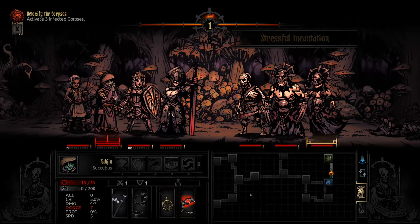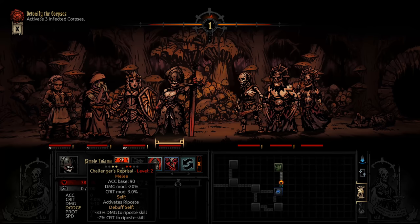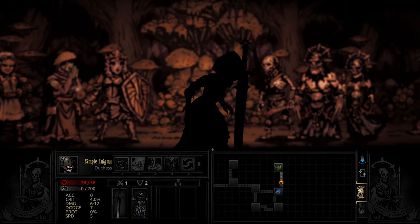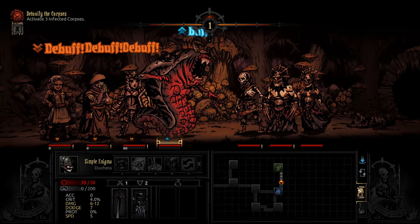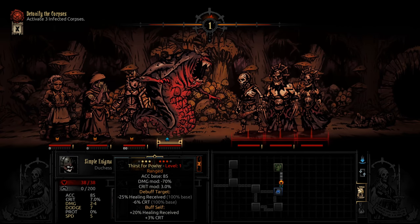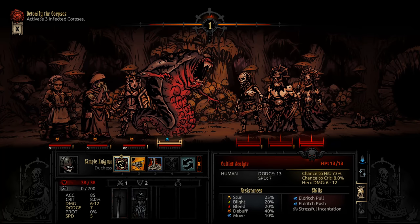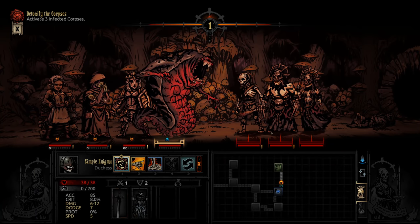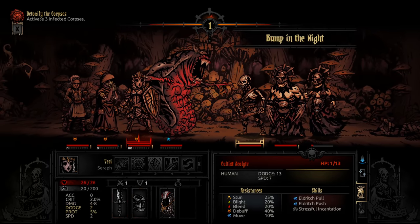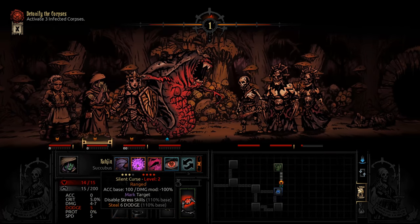That looks like a fairly standard group right there. I'm not quite sure how well this group is going to work - I suppose we'll find out. Might as well transform right now. I love this transformation, it's so good. We just need to watch our stress and probably kill the acolyte first. Which skill will do the most damage? This one - 12 damage. That was almost enough to kill it in one hit.